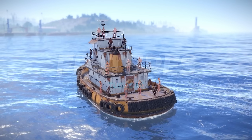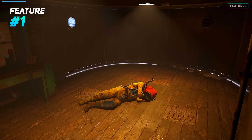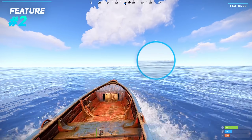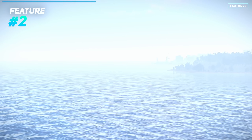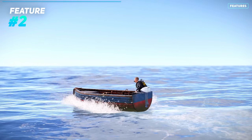The boat can accommodate as many players as can fit on it at one time. Even if your teammates are asleep, they'll remain on the boat while it's moving. The tugboat can be seen from a distance of around 300 metres or two squares. Beyond this range it becomes invisible. When logging off, it's best to drive out far into the ocean to make it difficult for other players to find your vessel.